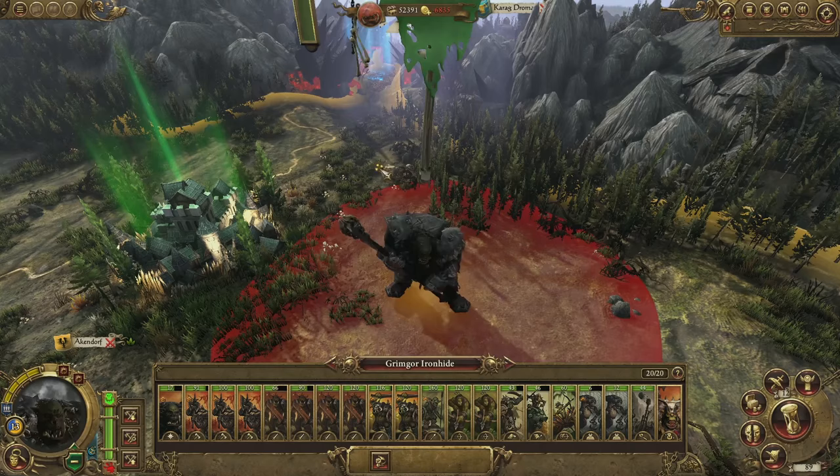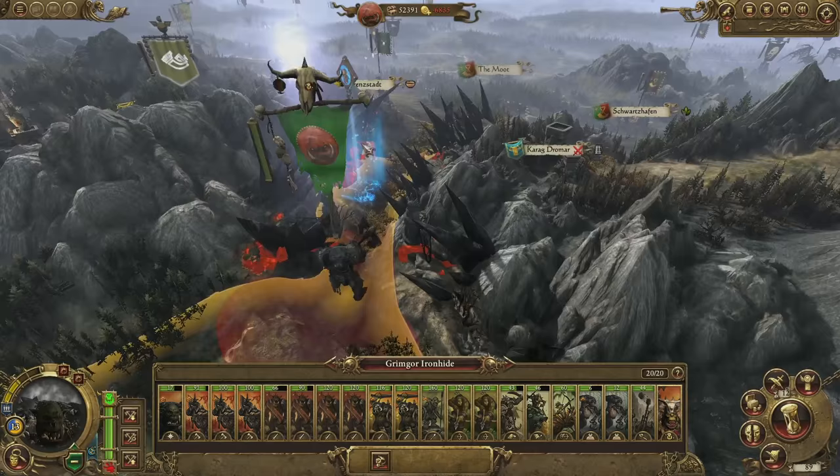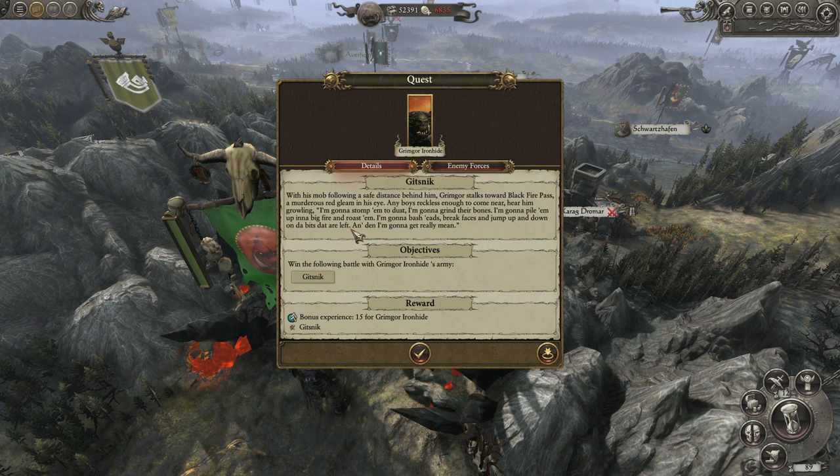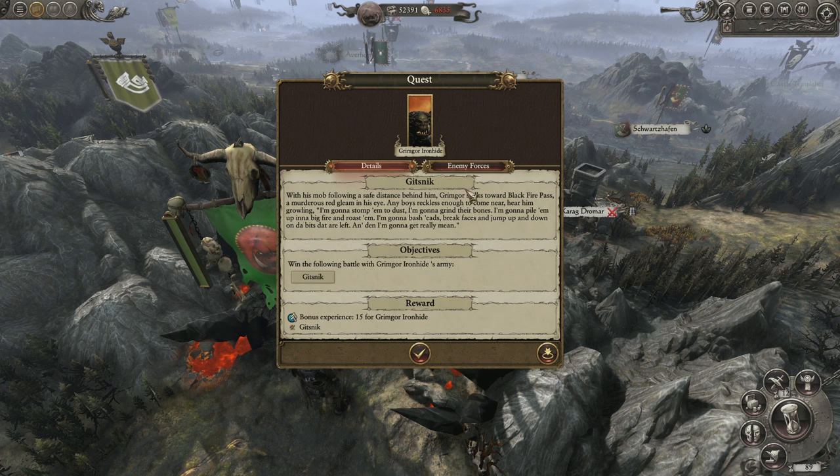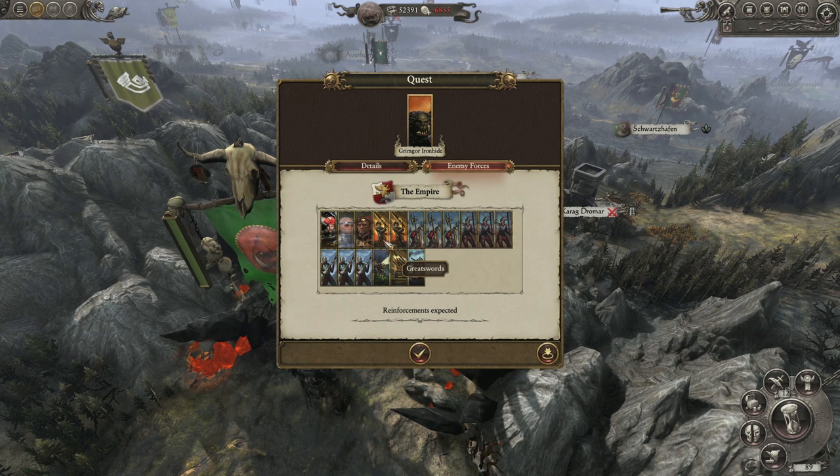We're going to take Grimgore towards Blackfire Pass, as he's nearing the end of one of his personal quest chains, and the location of the final quest battle is marked here by this blue floating icon. If we click the marker, we can see the details of the quest with a little narrative background and the reward — in this case some bonus XP and Gitsnik, Grimgore's legendary axe, with a major armour-piercing buff. We can also examine the army that will be arrayed against us, and it is fairly substantial with a warrior-priest, a celestial wizard, some greatswords, plenty of infantry, artillery, and an altogether terrifying steam tank.